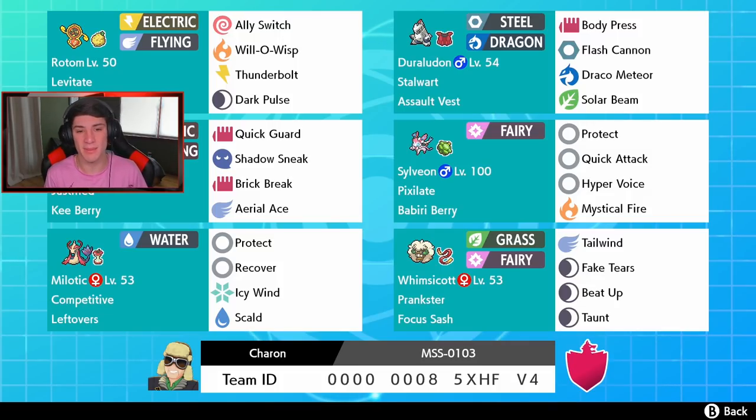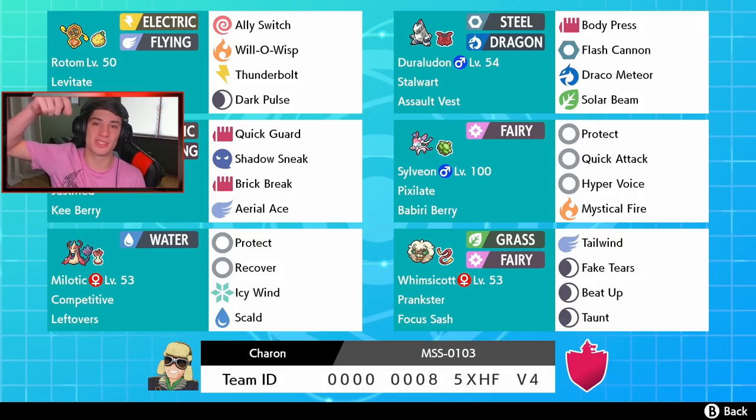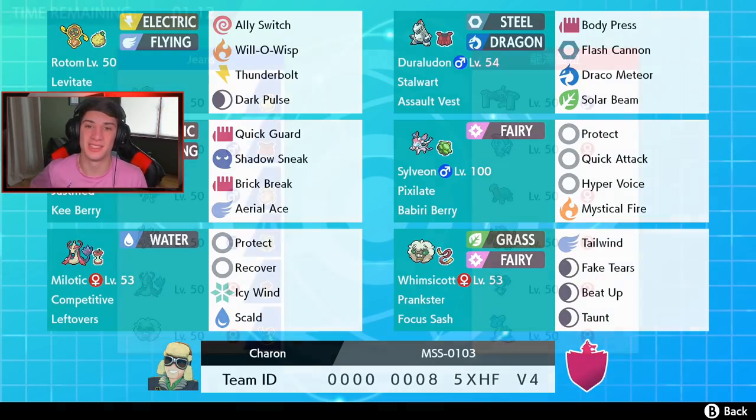We have our Justified Gallade with Key Berry, Quick Guard, Shadow Sneak, Brick Break, and Aerial Ace. Brick Break lets us Dynamax for Max Knuckle or just break screens. We have Sylveon with Pixelate and a Babiri Berry, Milotic with Competitive to counter Intimidate, and finally Whimsicott as our Beat Up and Tailwind user. Rental code is at the bottom of the screen — let me know how you do with it and what Gmax Pokémon you want to see. Let's hop on the ranked doubles ladder!